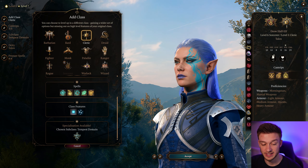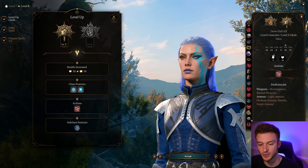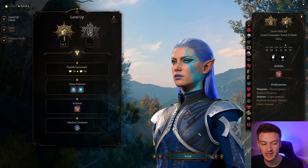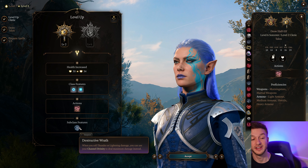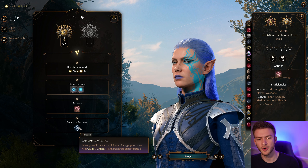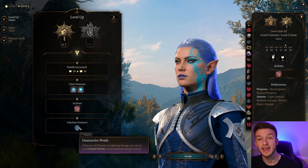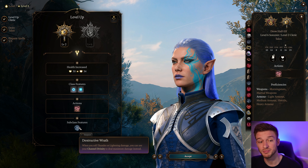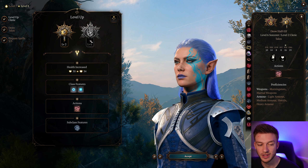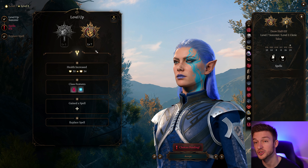The Tempest Cleric is really nice — it adds a lot to this build. We also get heavy armor with it. Level 2 Cleric gives us Destructive Wrath, and there are a few different options we can go with. We can actually take all six levels of Cleric, and that gives us the ability to use Call Lightning, which is a really good spell.